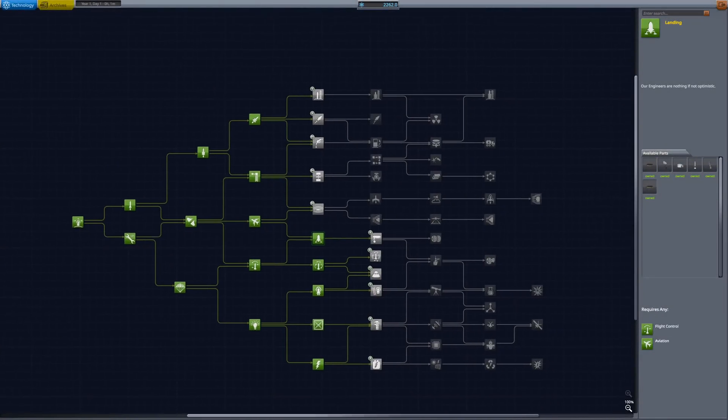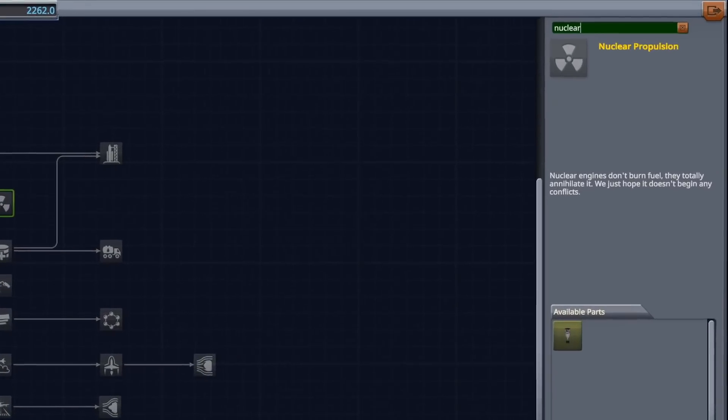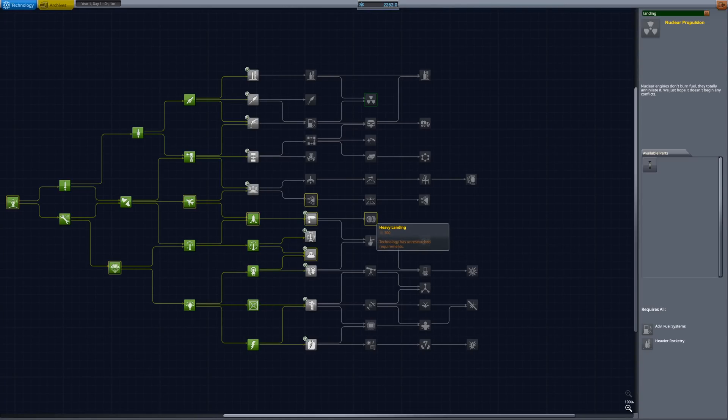When you are in the R&D building and want to find out where in the tech tree a technology like nuclear technology resides, you can now use a small search field in the top right corner. Type in what you're looking for and the game will highlight the nodes that contain what you just searched.